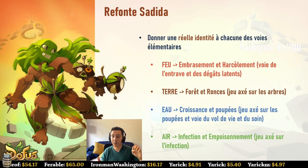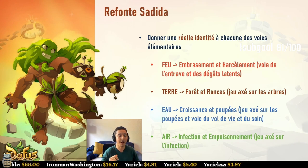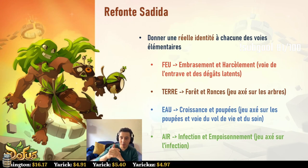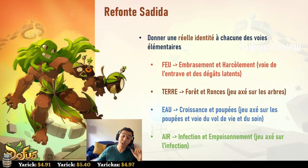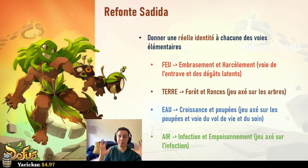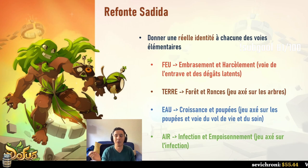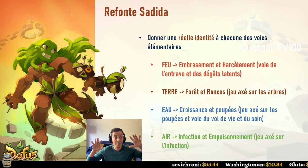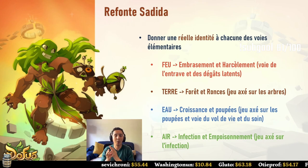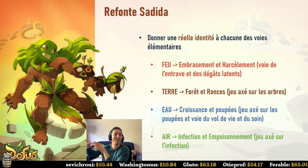Air focuses on infection and poisoning — scalable poisons, renewable infections. Multi-element play remains viable. Utility spells also see modifications. The overall direction is a large upward buff for elements that were weak, while being careful not to keep MP reduction excessive, summon spam excessive, or tree spam excessive. The goal is for Sadida to be balanced from early game rather than starting weak and scaling to overpowered, with balanced stats from the start.